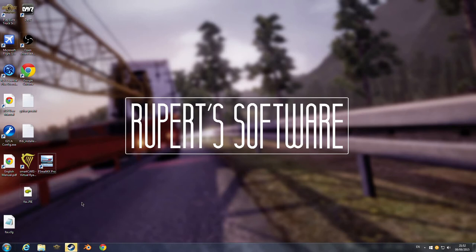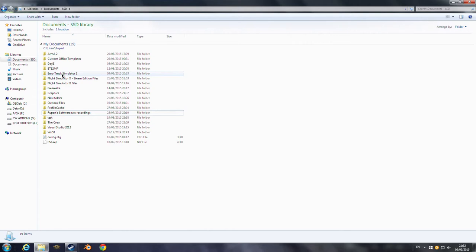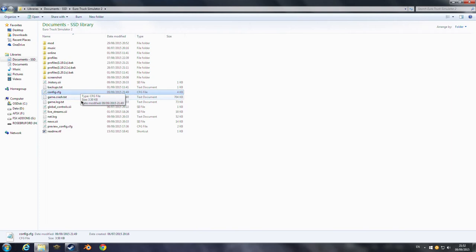Because it's all well and good just scrolling through job lists at the start location, but often the destination just won't be there. So I'm going to show you how to do it. The first thing you've got to do is go into your Documents, then go into Euro Truck Simulator 2 and go into config.cfg.